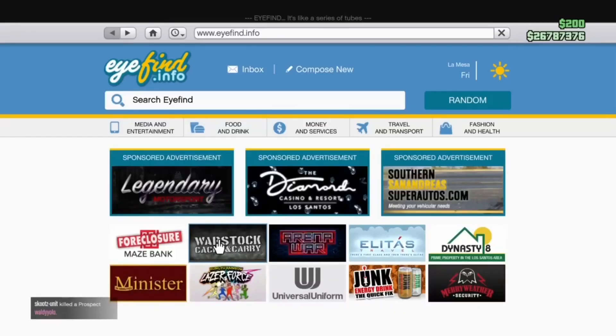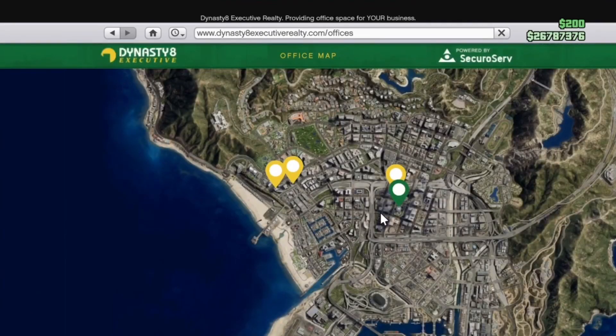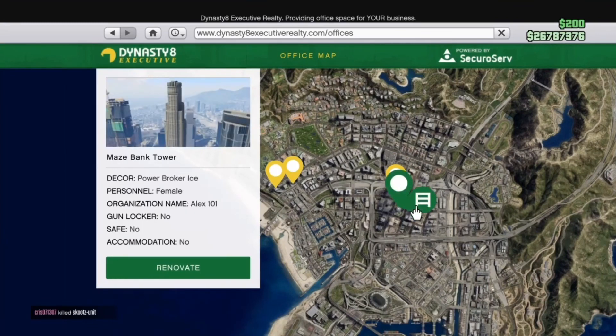Just put your spawn location to the last location. Pull out your phone, then go to Dynasty 8. You guys are gonna need this bank right here — the bank tower right here, the 4 million one.